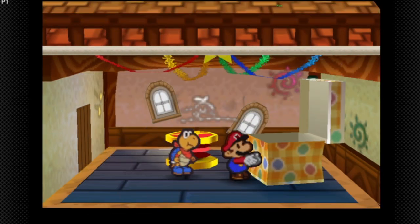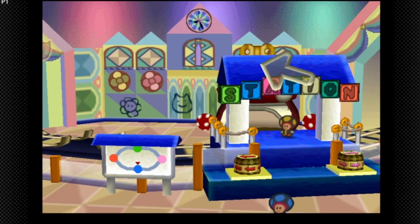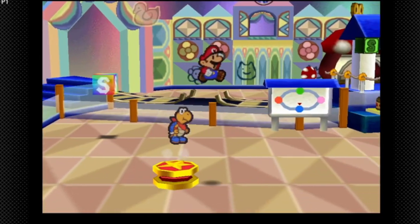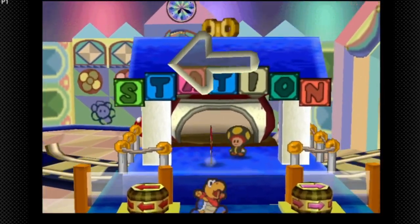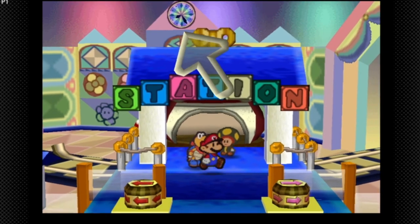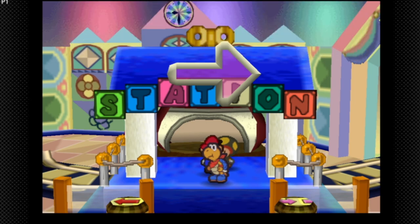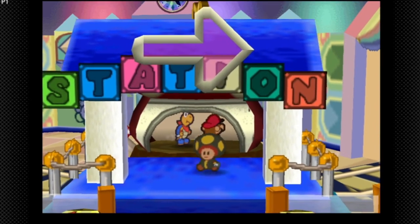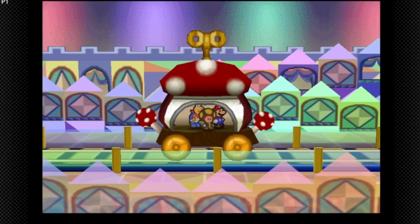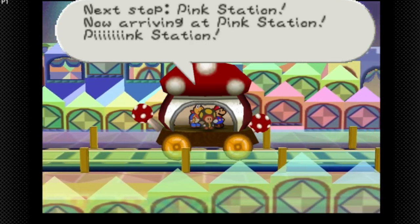If we go back to Shy Guy's Toy Box and put the Toy Train in there, we can now advance! 'Woo-yahoo! We're back in business — the train has dropped out of the sky onto the tracks!' Go to the direction, switch in front of the station and choose a train to ride. Let's go to Pink Station — we can now finally advance in Shy Guy's Toy Box. Next stop: Pink Station!